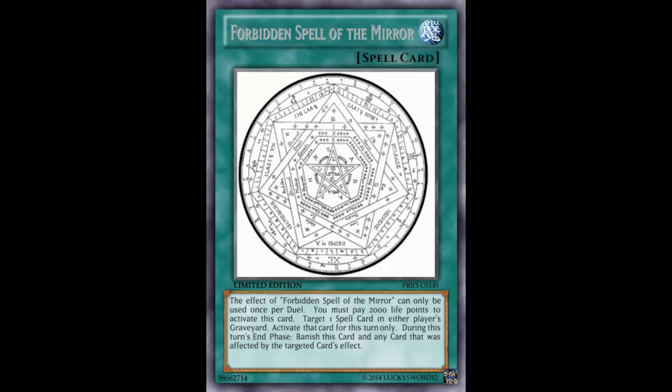It's definitely a good filler spot — I'd say it'd even be considered a staple. You can go ahead, use your Rota, search for something, activate this, pay 2,000, and search with Rota again. It pretty much gives you two spell cards. It's kind of like Magician of Faith, except faster and more versatile.